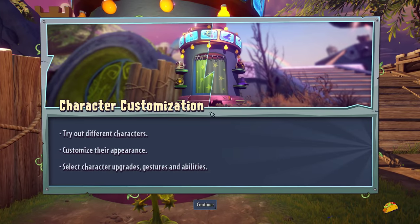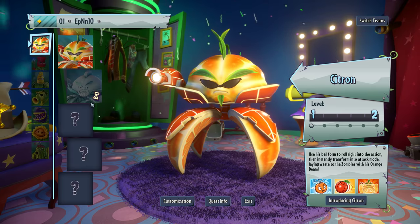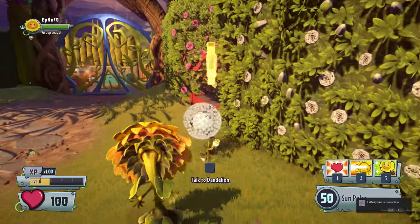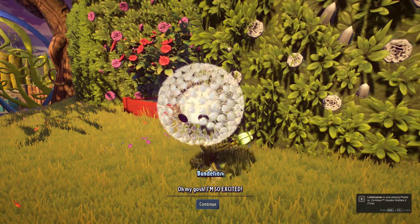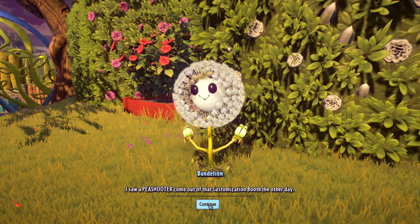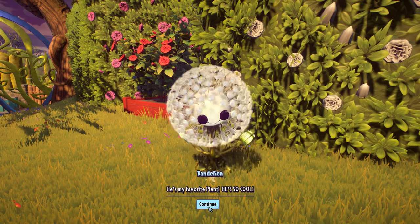Character select — try out different characters, customize their appearance. Oh, how do you import? Damn it. I have to figure out how to import stuff here. Who is this guy? Talk to Dandelion — oh my gosh, I am so excited. I saw a pea shooter come out of the customization booth — he's my favorite plant. The regular pea shooter is the best.